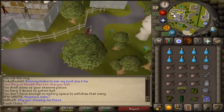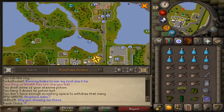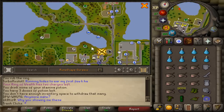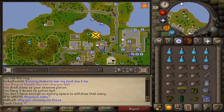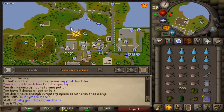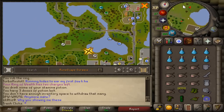Most people know this, but there are people who surprisingly don't know: the fastest way to get to rock crabs at Relica is not to go around the long way. You can literally take the shortcut behind the bank and cut across — it's a lot faster.